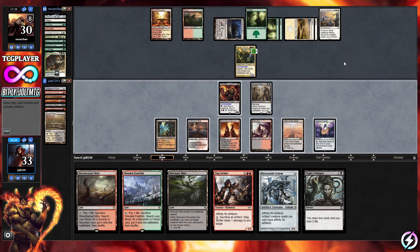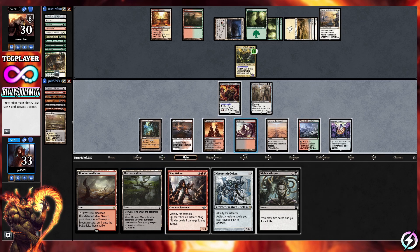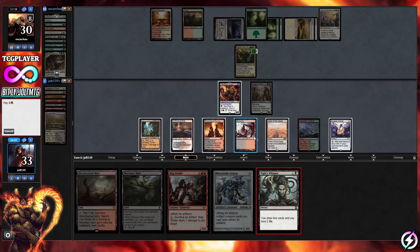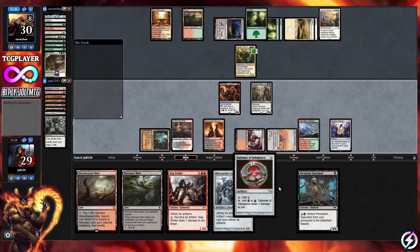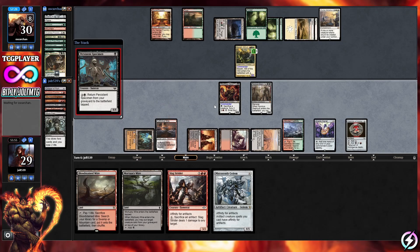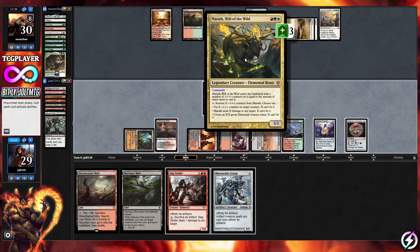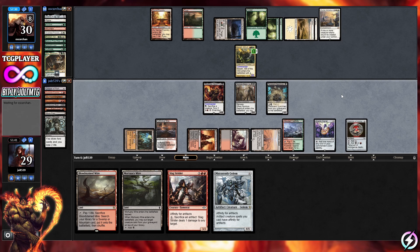We draw into Night's Whisper and make our sixth land drop with Wooded Foothills. Night's Whisper draws us Persistent Specimen and a Talisman, boosting our artifact count. Let's drop Ancient Tomb, get Talisman down, then play Persistent Specimen. With Divine Visitation out, our opponent will have three or four flying 4/4 angels. We can't profitably swing in, so we just pass the turn.